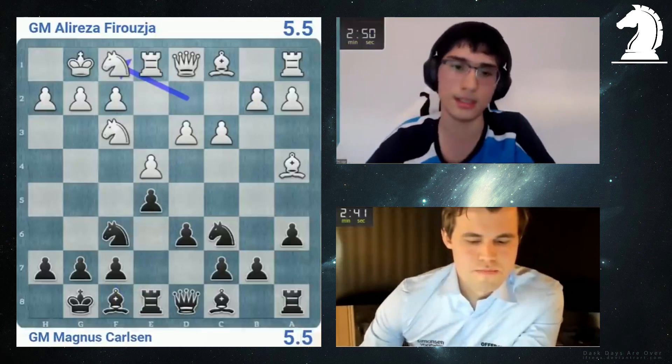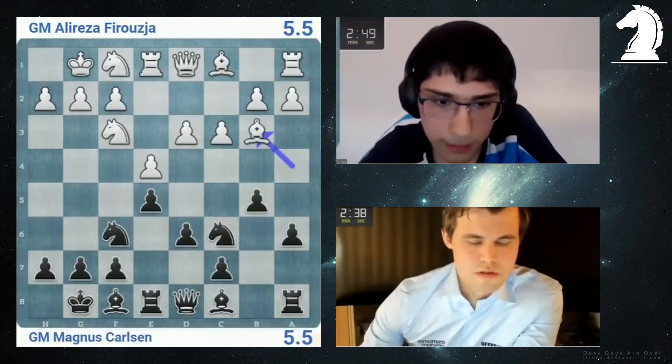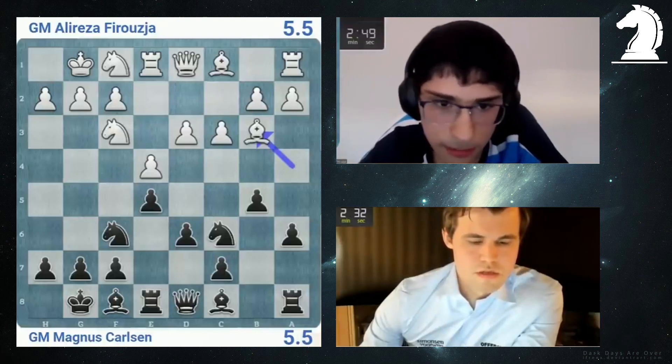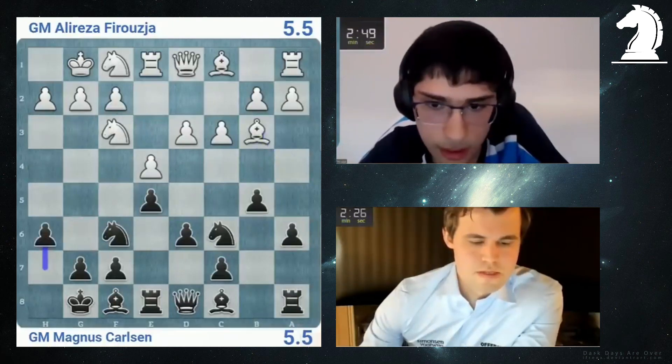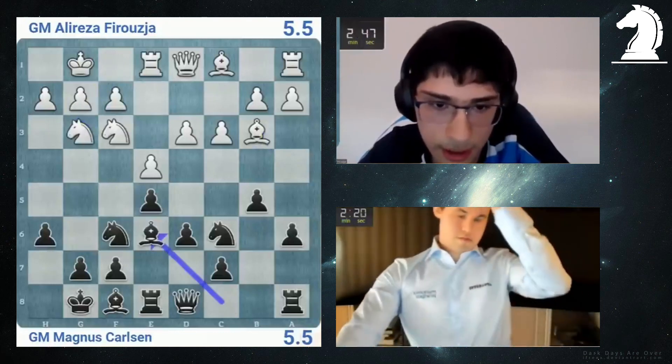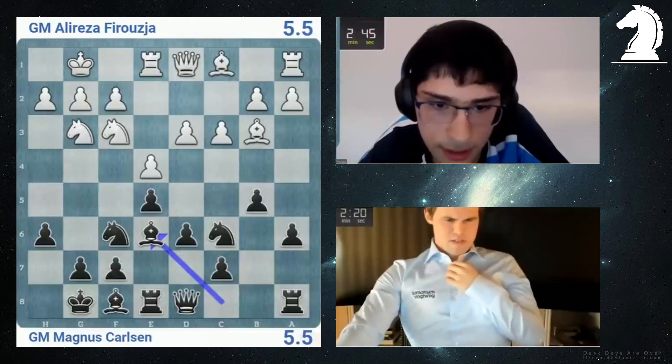Let's see what you got here. Am I supposed to do e5? Bishop b3. I guess Bishop b3. Might go Bishop b7. He's using a lot of time here. Knight g6. Goes Bishop e6.